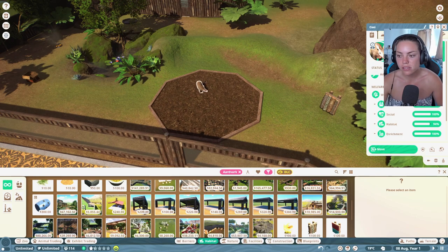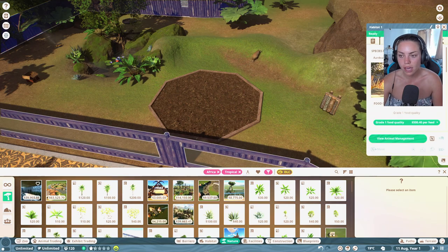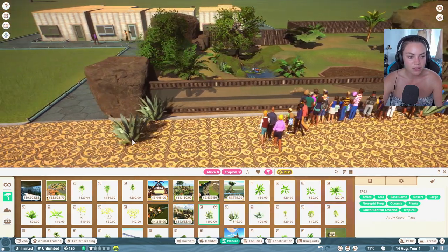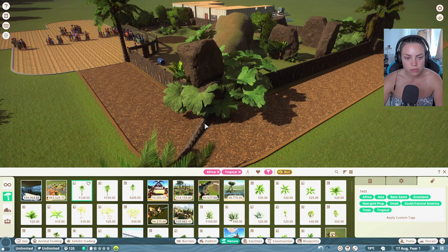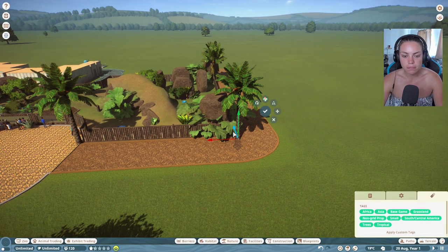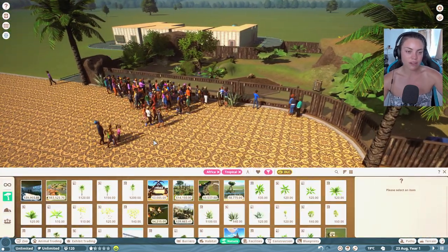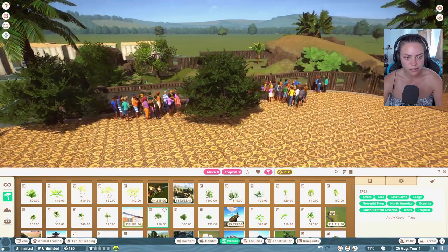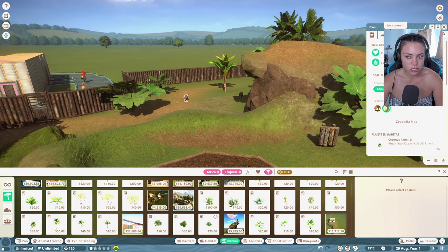I'll add a sprinkler, put in a termite mound right in the middle — that would be cute. We'll add a slow natural feeder too. I think that's the aardvark enclosure done. Let's check they're okay — nutrition's not great. To fix nutrition you click on the fence, go to animals, aardvark, food quality three — there we go! Now we have all the care covered. We need to give visitors a tropical vibe, so I'm thinking palm trees everywhere.